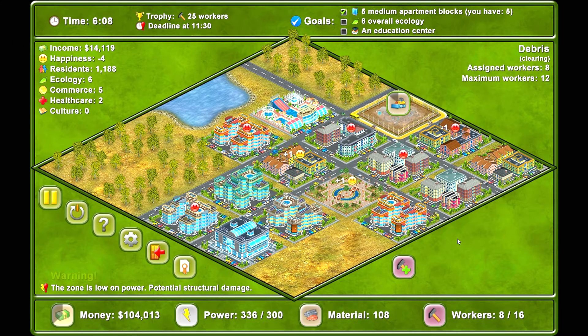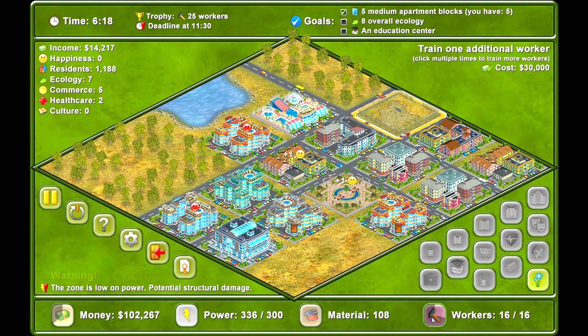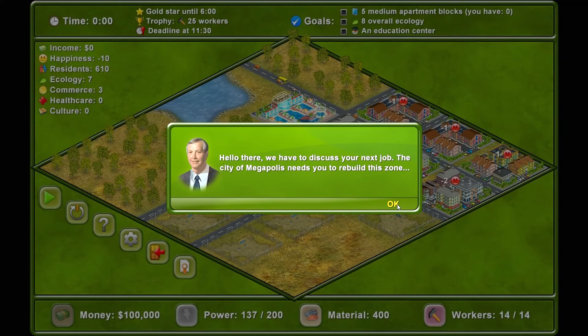I'm doing terribly in terms of getting the gold star. What I need to build here is the school, but I need more workers. We need eight overall ecology — oh, I thought I only needed seven. I messed up. Let's restart it. We're going to have some setbacks, but that's okay.